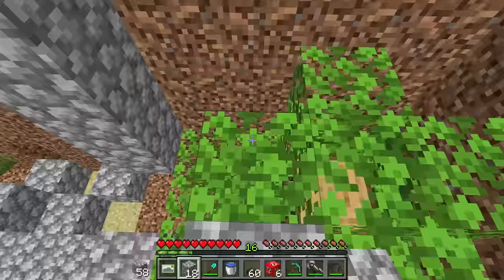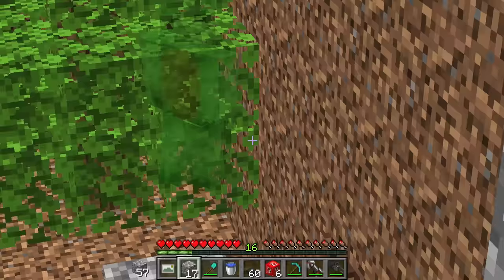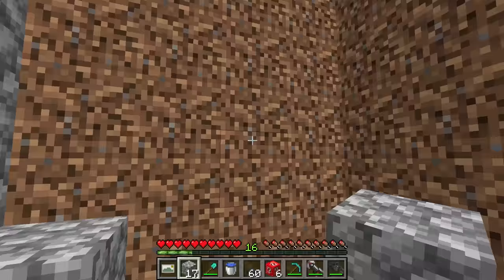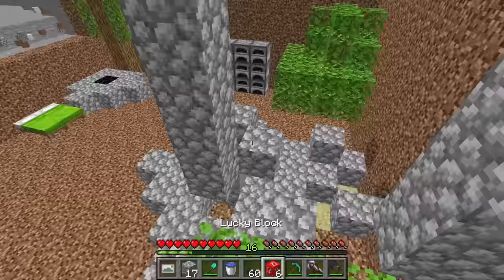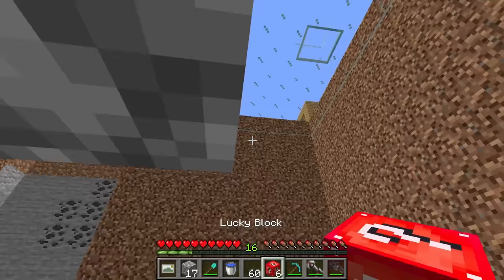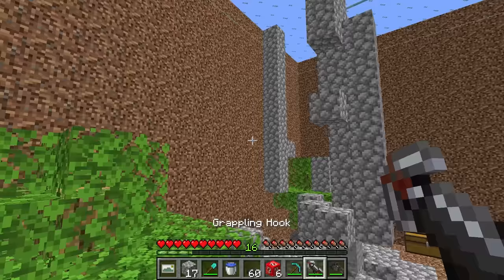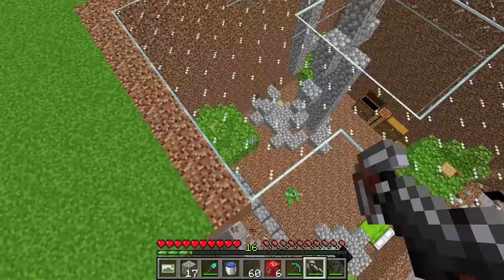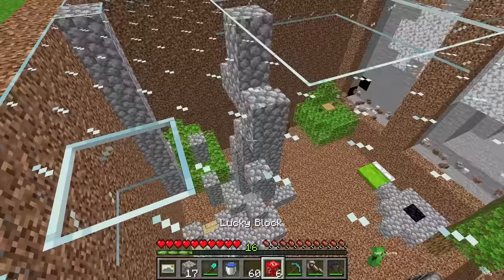When I destroy your base, I'll have several stacks of diamond blocks. So you can take these three. They're the only thing left of your underground base. Anyway, I have no business being on your base, and I think I should get out of here. I think after I came to your base, it looks a lot better. A lot more detail. Plus, I still have lucky blocks left.